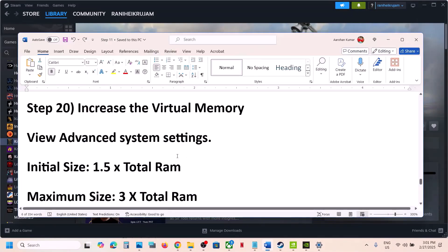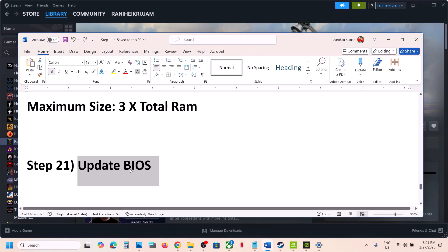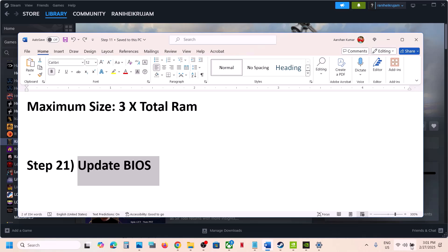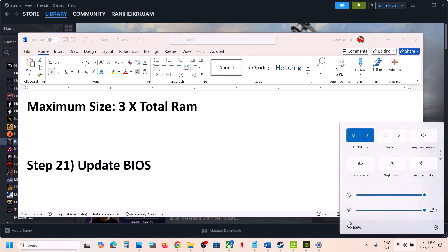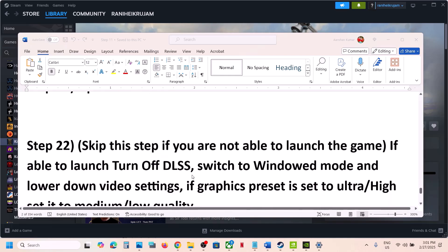The next step is to update the BIOS — this is important. Go to your system manufacturer's website: Dell for Dell computers, Lenovo for Lenovo, etc. Select your model number and update the BIOS. For laptops, make sure the battery is above 10% and the AC adapter is connected. After the BIOS update, log in and launch the game.